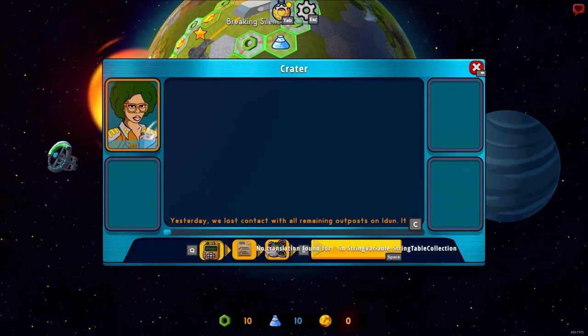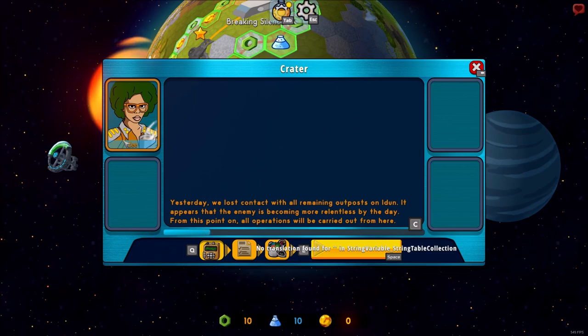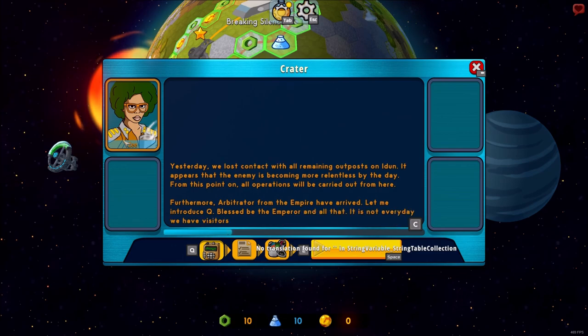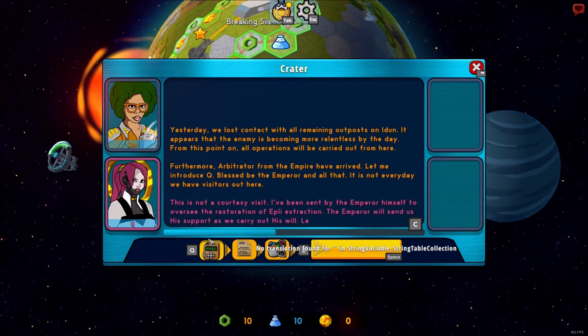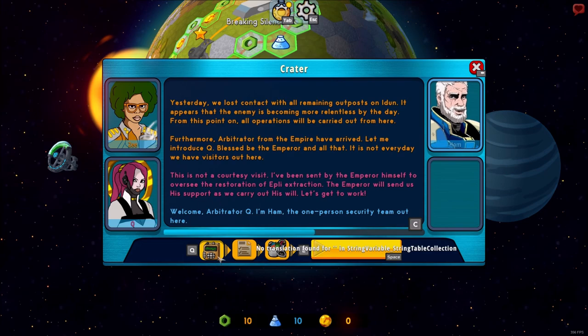Let's hop into the mission. This is the briefing. The voice lines for the character are done by AI, and I'm not the biggest fan of them right now, but as I said this is all going to be changed and updated with proper voice actors.